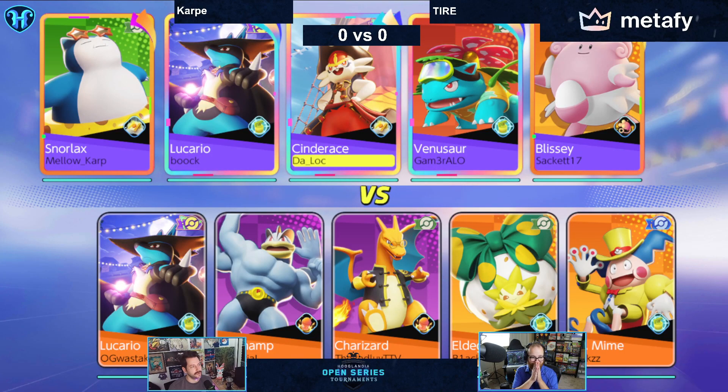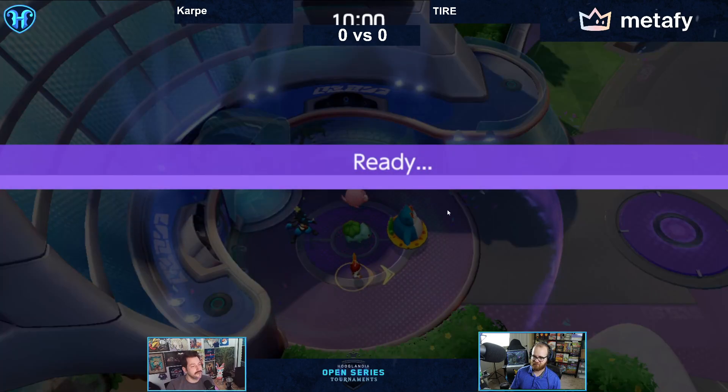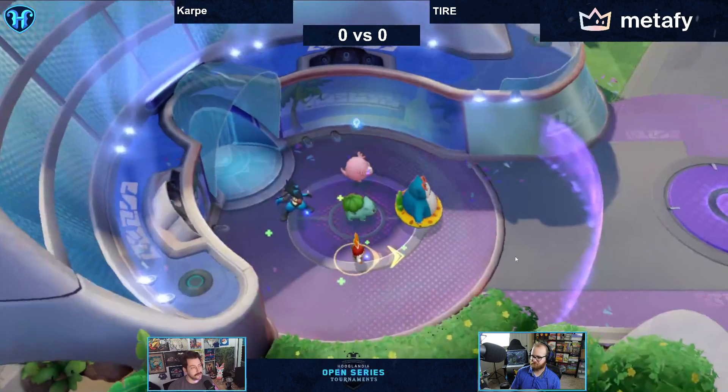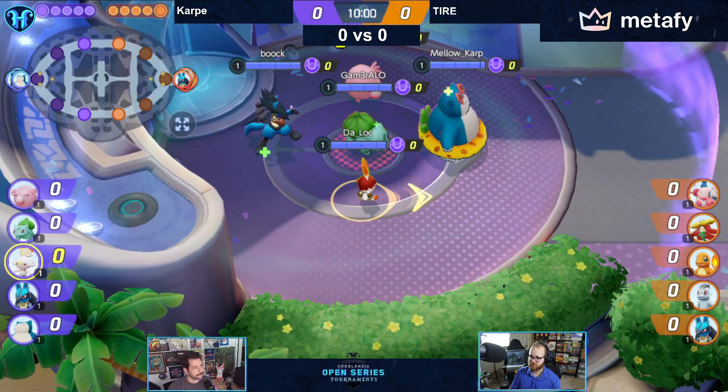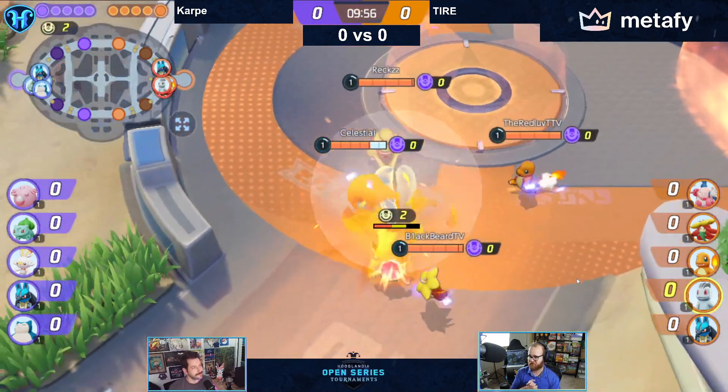Thanks for watching, and I'll be back tomorrow with another highlight video. So the evolution points that they have are huge changes in how strong the Pokemon are. A three-evolution Pokemon at points in the game can be pretty far behind. Spraggles, there is a Machamp on Red Love's team here.